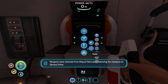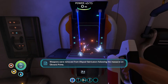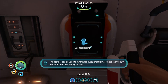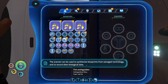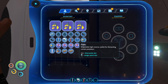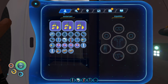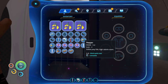Weapons were removed from standard survival blueprints following the massacre on Abraxas Prime. The knife remains the only exception. We use it to synthesize blueprints from salvage technology and to record alien biological data. We got some peeper fish, which we can actually eat now, which costs you to eat and drink more water. It's interesting, because you get 12 food for it but it costs you 7 water. We'll do that.